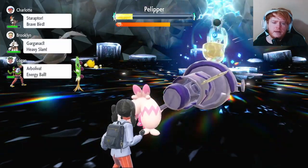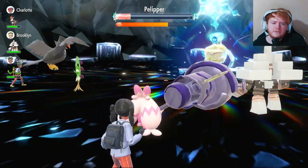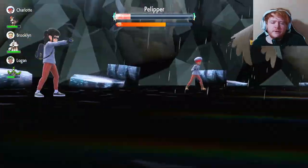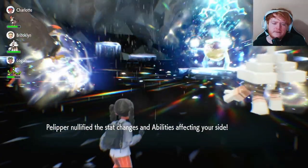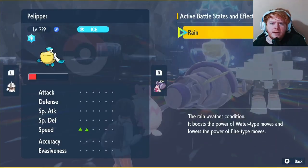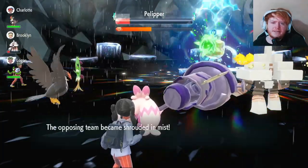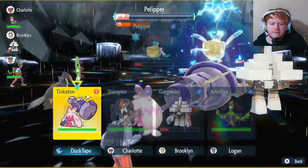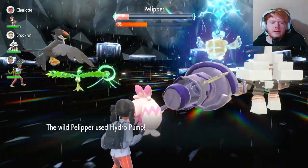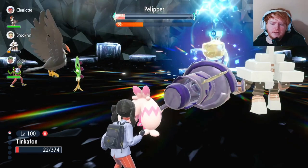For six-star raids I highly recommend getting the Steel type Tera. We use Skitter Smack but it used Mist so it won't lower Special Attack. We go for Gigaton Hammer but Hydro Pump kills us first - I wasn't watching our health. It nullifies all stat changes on our side. We check Pelipper - no Mist active - but it uses Mist again, wasted opportunity. It uses Hydro Pump for about half damage. We use Gigaton Hammer on plus two but it only does a little damage.